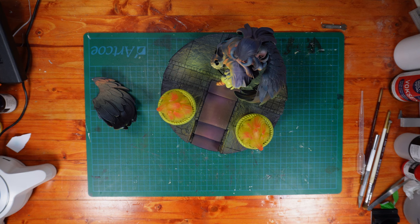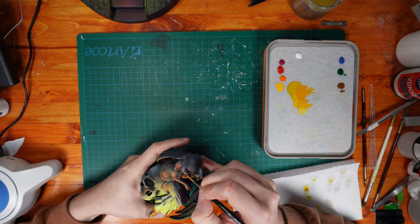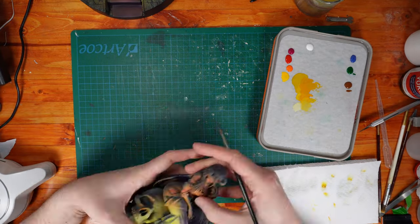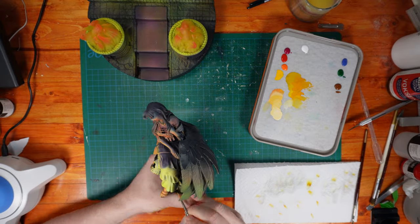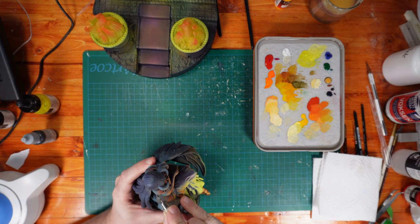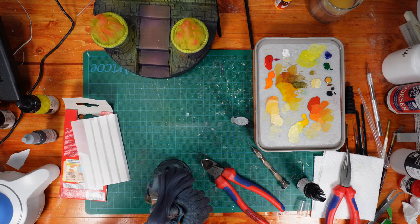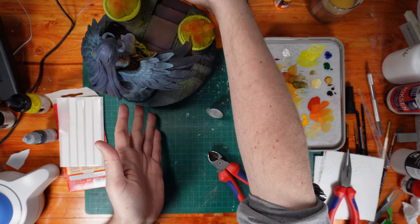Her right wing was a little bit annoying to work around, so I thought the best solution was to strategically — definitely deliberately — drop the figure off camera and break it off. Once I was done screaming, I decided to take advantage of the wing being broken and get as much brush work done in that area as I possibly could before reattaching it. In order to give it any chance of holding up during shipping I decided to pin it, which means drilling a hole into both pieces and inserting a paper clip or rod to stabilize the area, then gluing it together like normal.